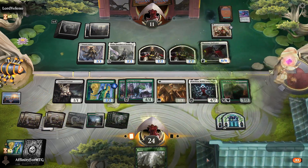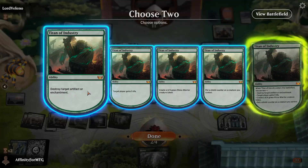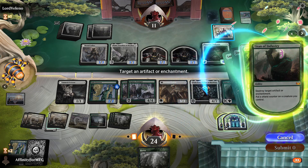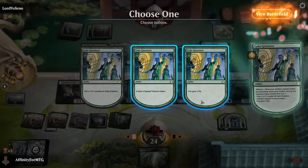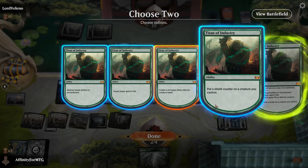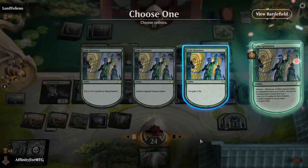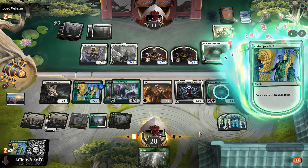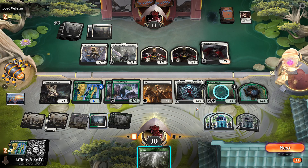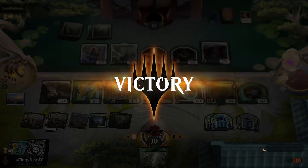That flips — oh my god, that's the best possible thing! Let's play Titan of Industry. We're going to get counters, destroy an artifact, get a shield counter. Put a shield counter here, make a treasure, make a 4/4 and get a shield counter. Put a shield counter here, gain two life. Can we win? The answer is actually no — they have too many blockers. But they just can't see — that works! I don't have to think about it now. I'm going 4-0.